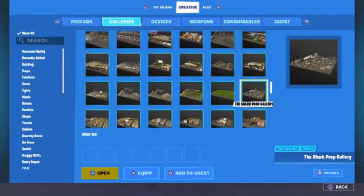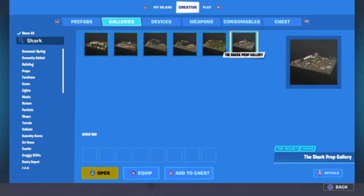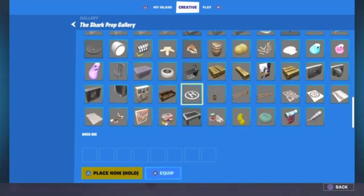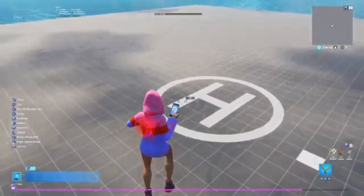After that, what you guys need to do is go to your galleries and find the shark gallery. Type in 'shark' and find the shark prop gallery. Open it and find this age logo right here — that's what we're going to be using to basically go in first person.